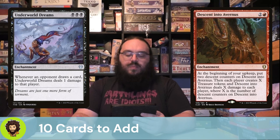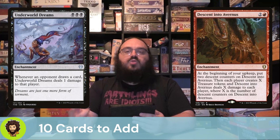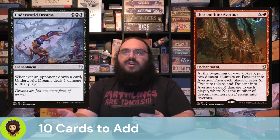Descent into Avernus really steps on the gas with this strategy. We have a lot of burn effects and small ping effects, and this pours gasoline on it — dial it up to 11. Three mana enchantment; at each upkeep it adds two counters, each player creates some treasure tokens, and Avernus deals X damage where X is the number of Descent counters on it. You might think this isn't dealing damage on opponents' turns — and you're right, it's not. But it's recurable damage that increases every turn, and we're burning faster than they can keep up with.